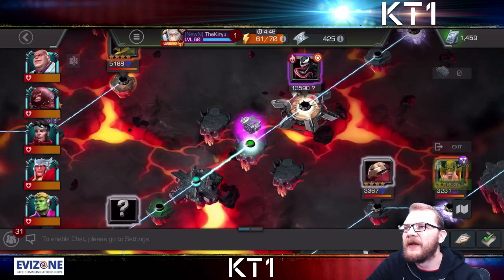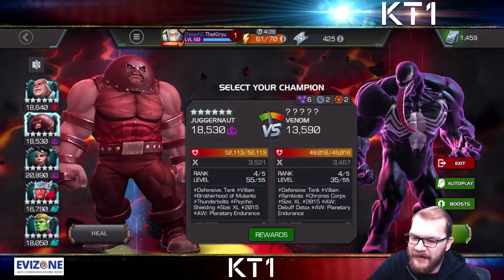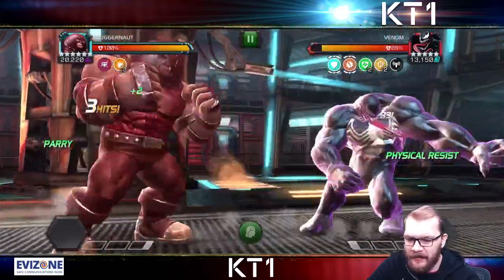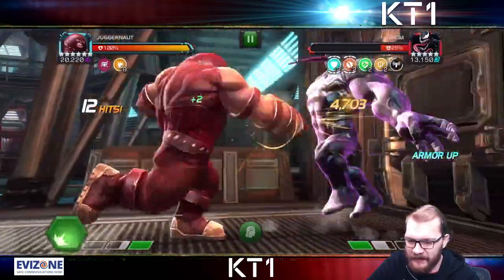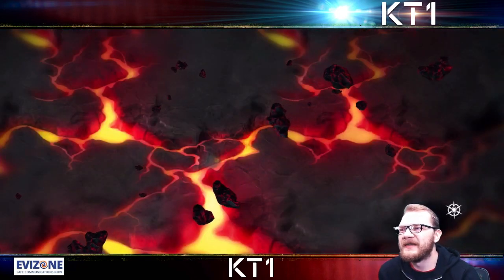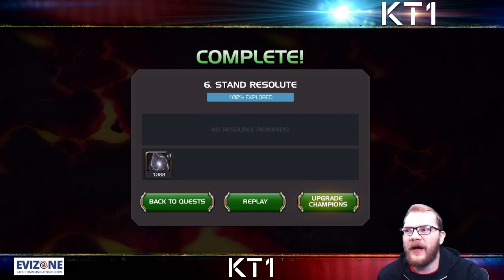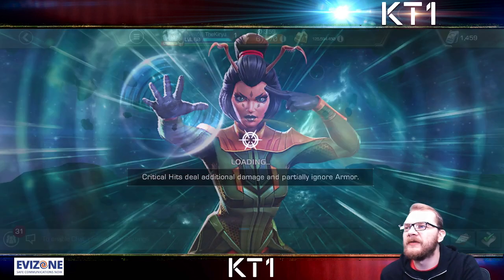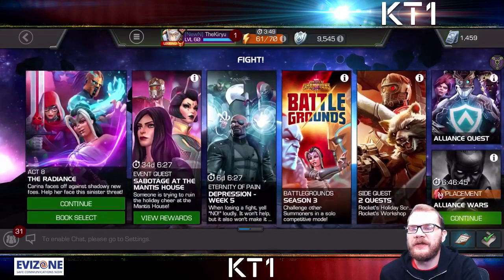Whenever you have three scraps of energy and choose to use them this way, you can fight the Venom in 5-3-6. Now that we have bigger champions, this Venom goes down extremely quickly. Going in with Juggernaut — it takes about 12 seconds. It's not the biggest source of ISO, but if you're struggling desperately, every time you beat this Venom in 5-3-6 you will get an ISO brick worth 1,300, which can give you the last tiny bits needed to finish leveling a champion.